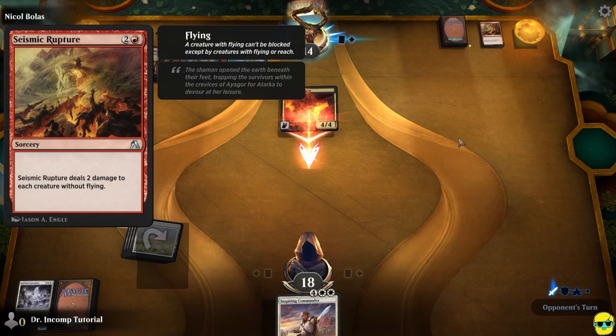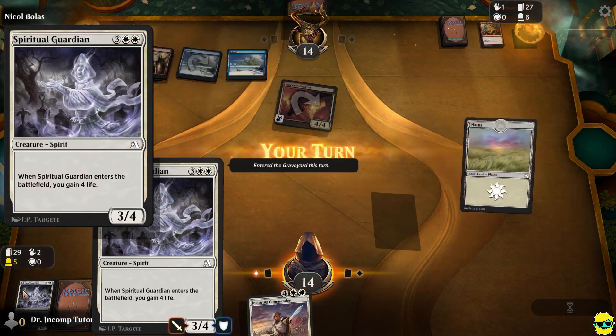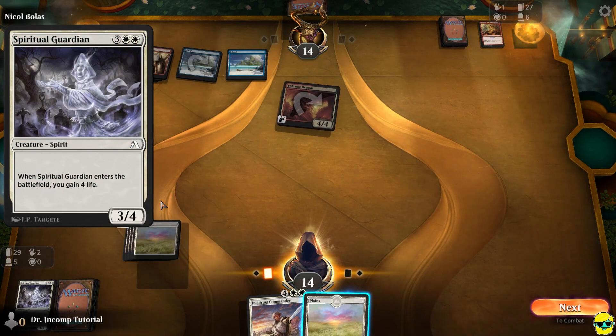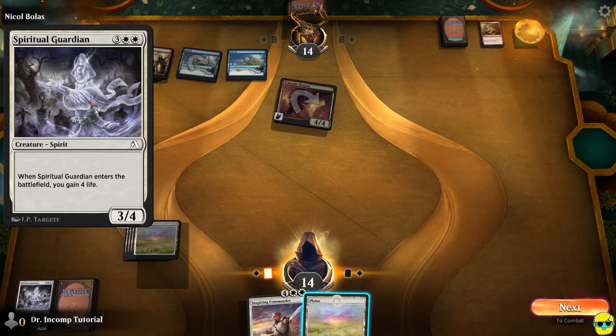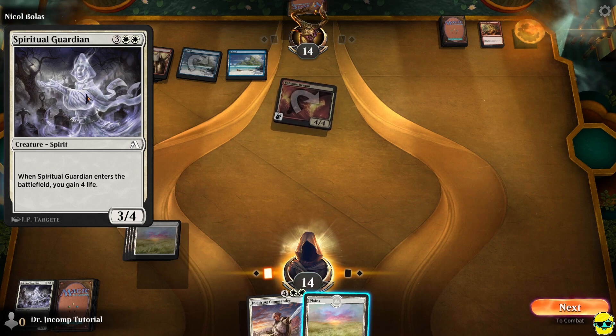They're using Double Cast — when you cast your next instant or sorcery spell, they get to copy it — and they're doing 2 damage to each creature without flying. So they're going to kill my linebreaker and my other creature. I looked at the picture for the Spiritual Guardian and just assumed it was flying because it's, you know, flying around — it's a ghost. But it doesn't have flying, so I couldn't have blocked with it anyway.